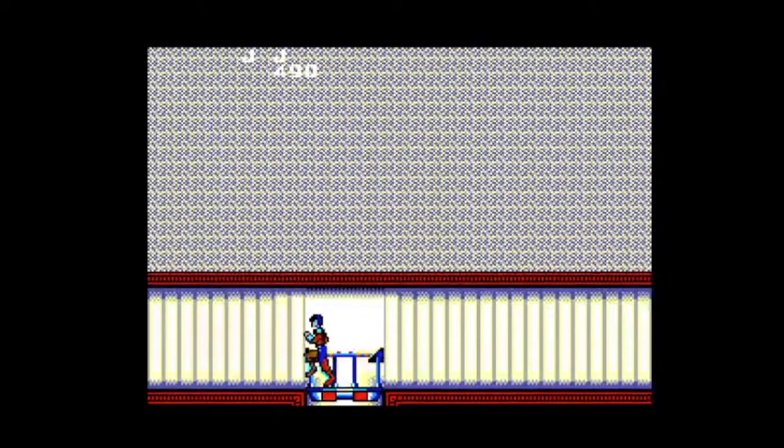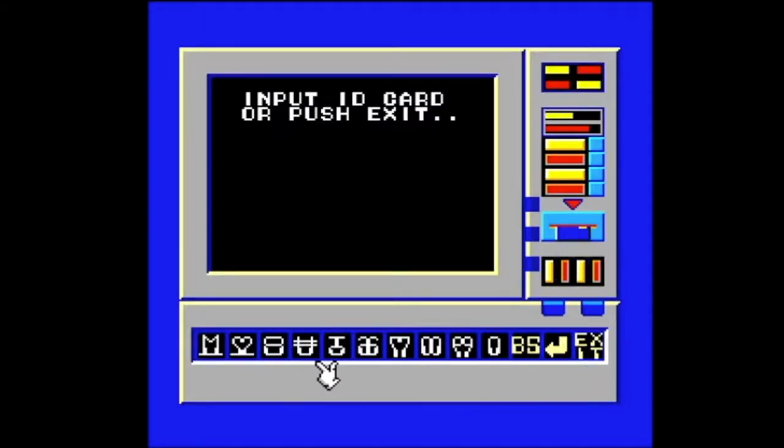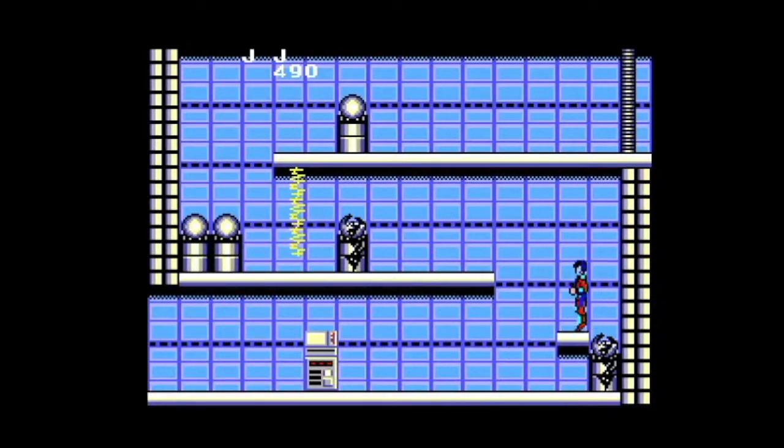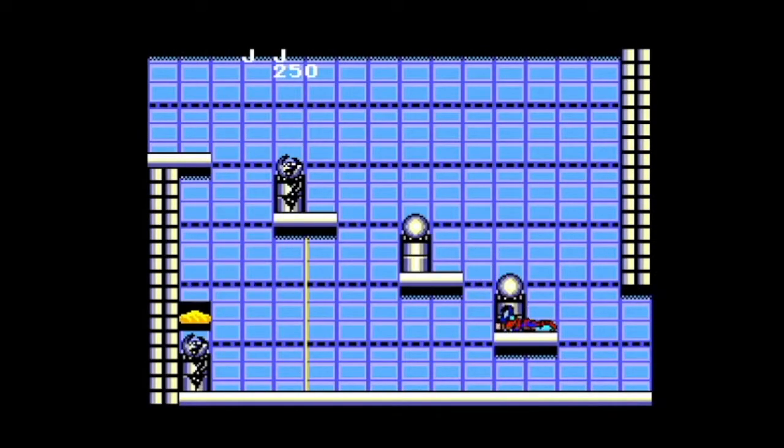When I said this is like Impossible Mission, I wasn't kidding. In that game, you disable lifts and knock robots out with a computer. In this game, you can disable lifts and knock auto guns out with a computer. I'm way into how this game shows off the Master System's color palette — the weird turquoises and purples and such, it's pretty cool. The controls might be a little stiff, but that's just a modern gripe. If you just buckle down and get used to the way the game handles, you'll be fine.